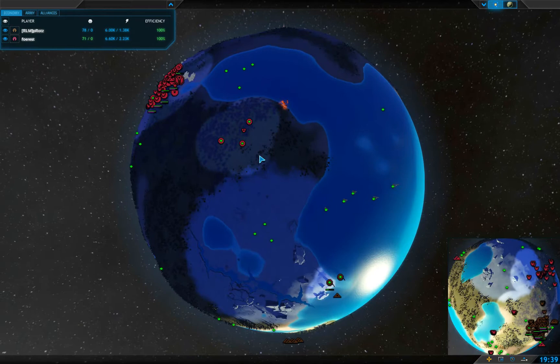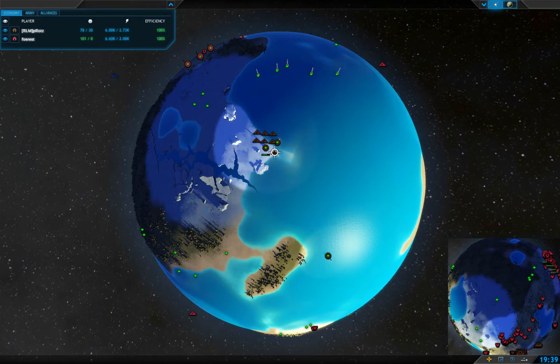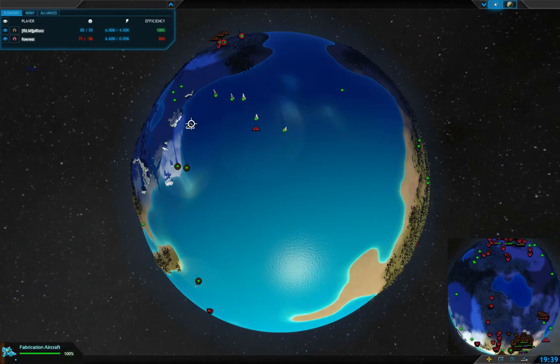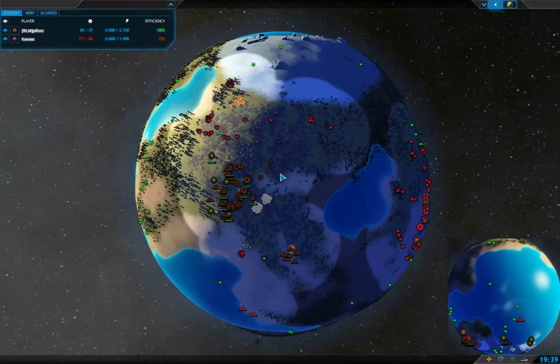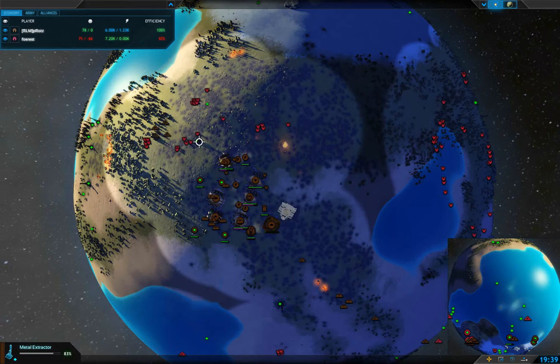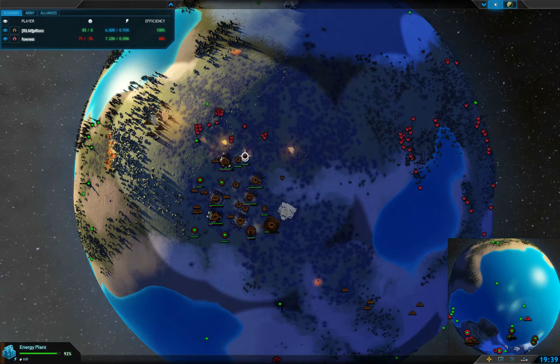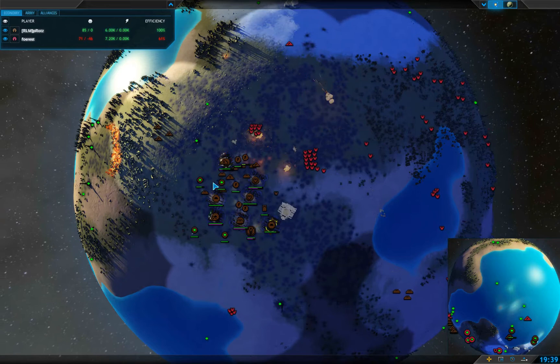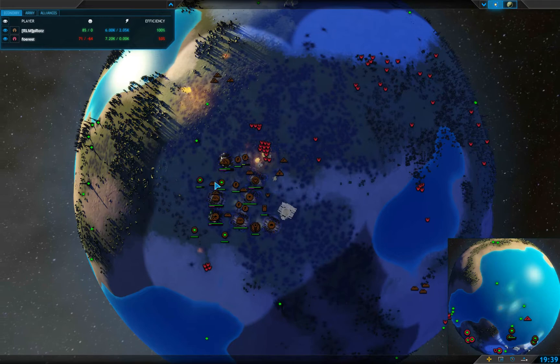Forest is hurting for metal, bouncing around with an idle fabrication bot. Pirats has got an air fabricator running around claiming metal — even though there's not a whole lot of metal spots in the middle of the ocean, it's still nice. He needs to be careful though — that fabrication bot might get taken out by this hummingbird.